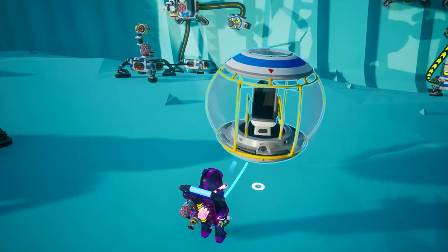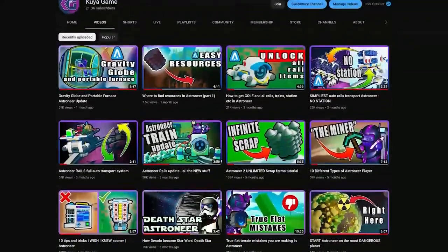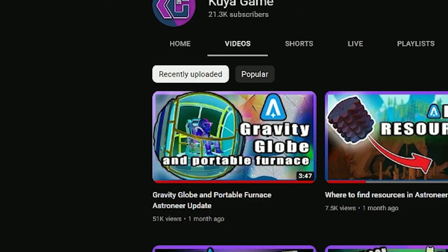Speaking about the gravity globe, you'll need to find one. Look for it at the abandoned landing path. If you want to know more about the gravity globe, watch my preceding video.